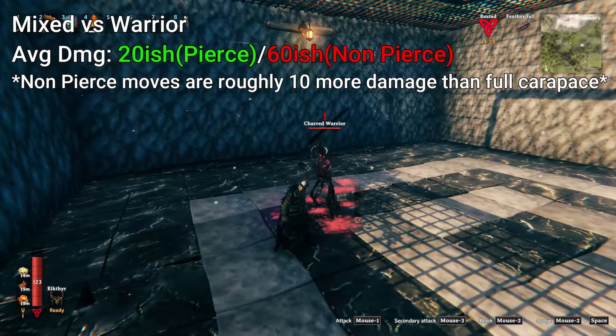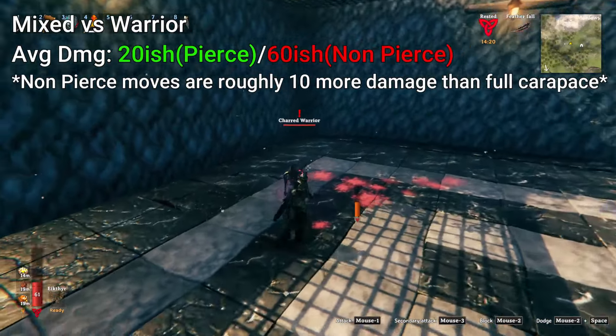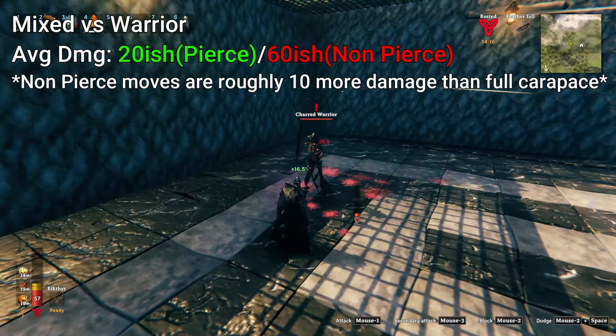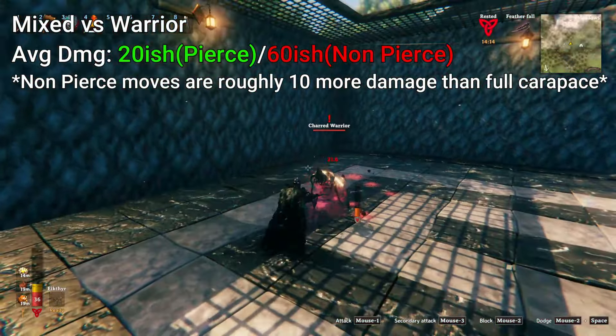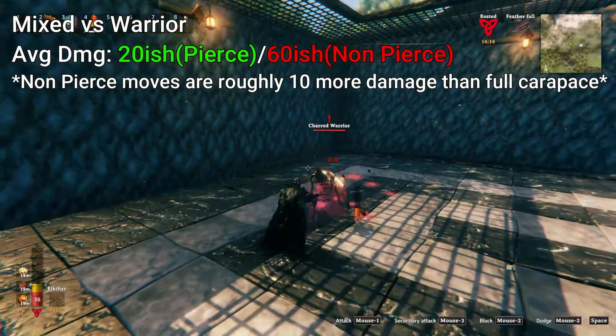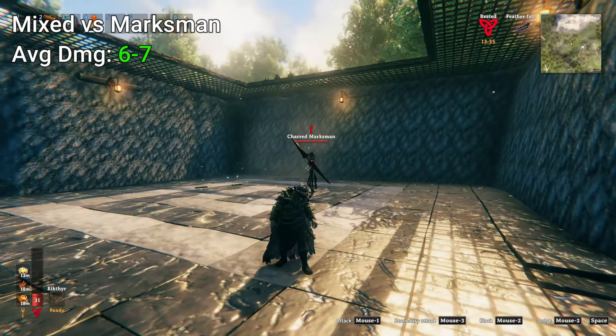Now here's the biggest surprise of them all. That warrior guy that was messing us up in our Carpus armor — let's see how he hits us now. 20.3, 18.4. And that's where it starts to click. 62.6 — this guy, on at least half of his moves, does pierce damage.